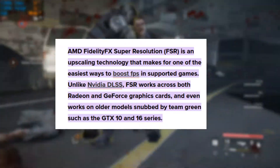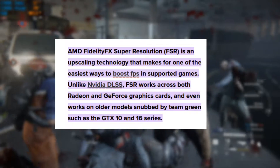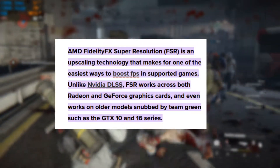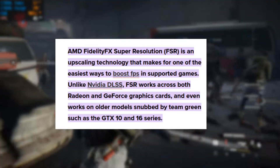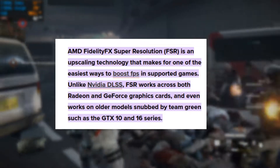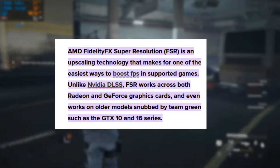AMD FidelityFX Super Resolution, FSR, is an upscaling technology that makes for one of the easiest ways to boost FPS in supported games. Unlike Nvidia DLSS, FSR works across both Radeon and GeForce graphics cards. It even works on older models such as the GTX 10 and 16 series.